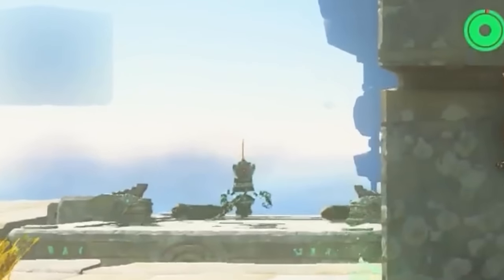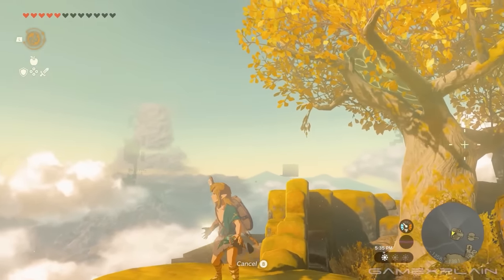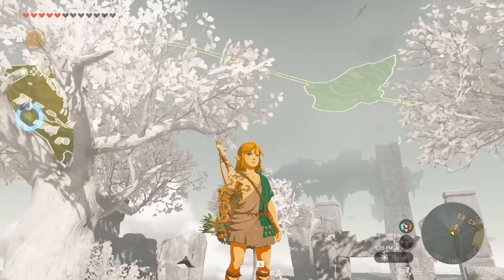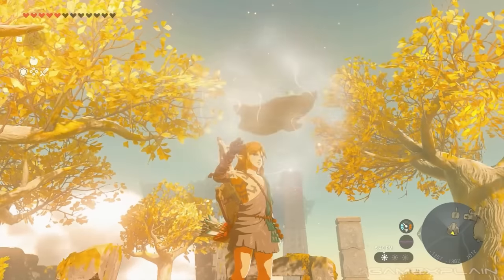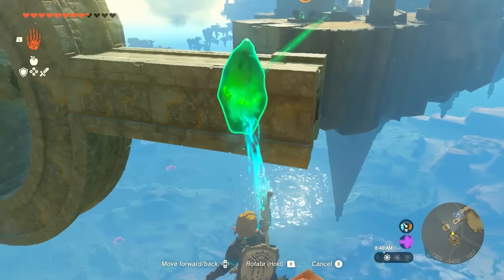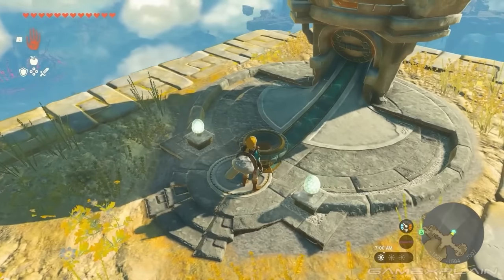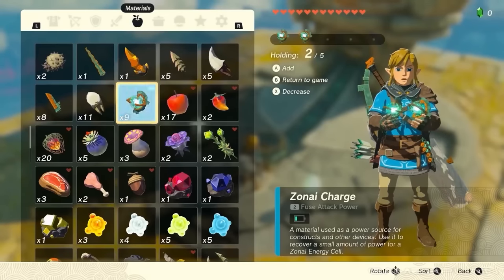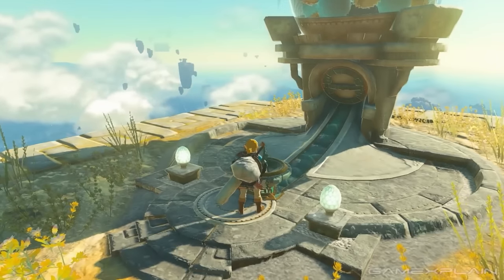A construct is shown shooting an arrow with a rocket fused to it. Link then uses Recall to retrieve a stone glider that's stuck up in a tree so he can use it again. Moving along, there are gumball-machine-style dispensers: when you place Zonite charges inside, they output a bunch of Zonite devices. You can also consume Zonite charges to increase the battery level shown on Link's green vials.